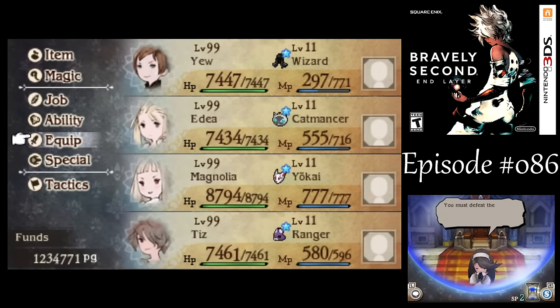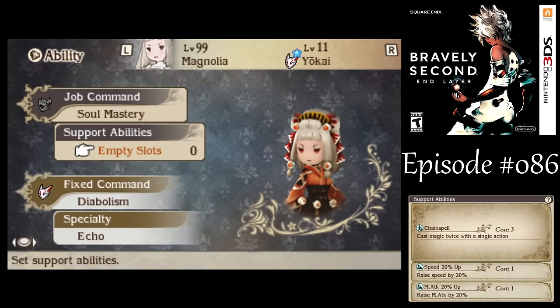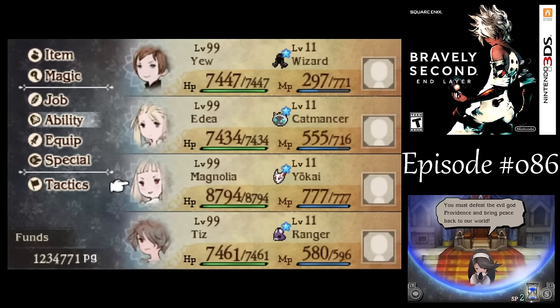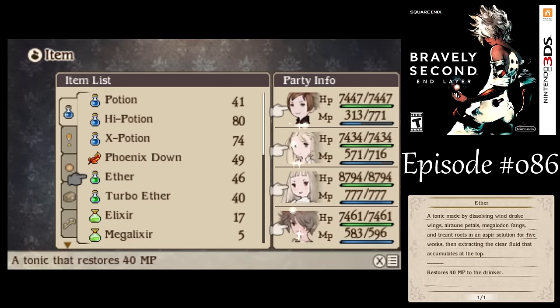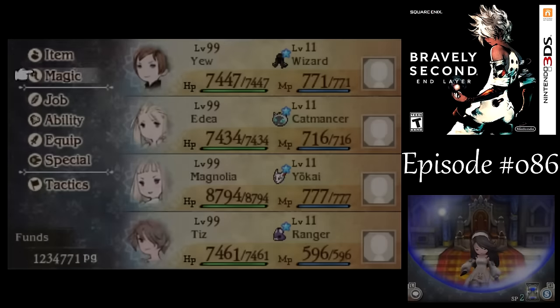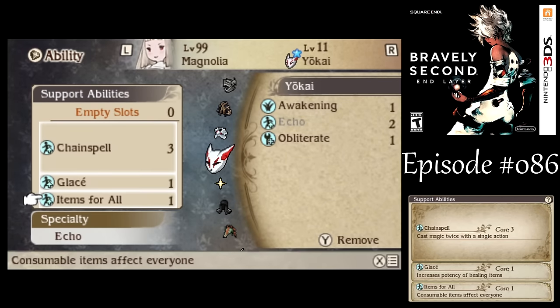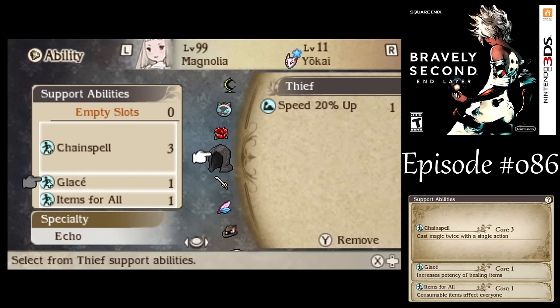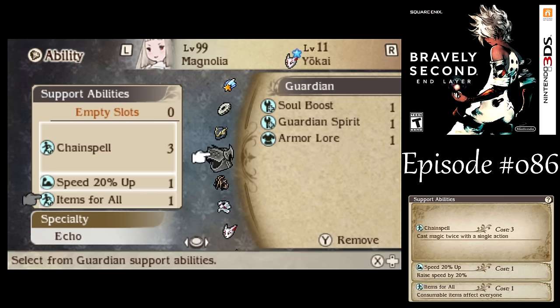Hold on — we need some more MP. How about we just go get some items for all. Everyone's at max HP, even Magnolia. Just chug a bunch of Aethers I'm not going to be using again. I mean, this is the end — there is no later.